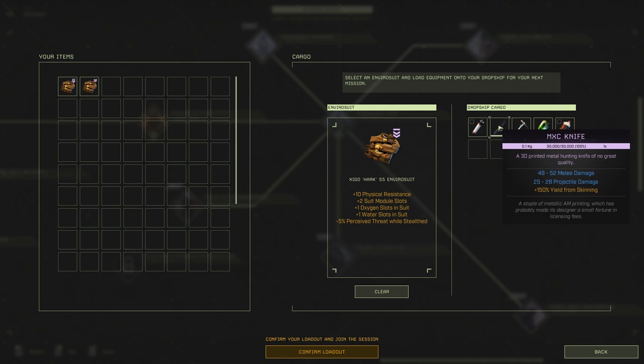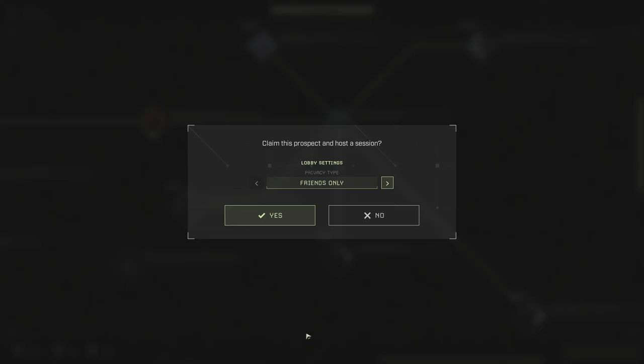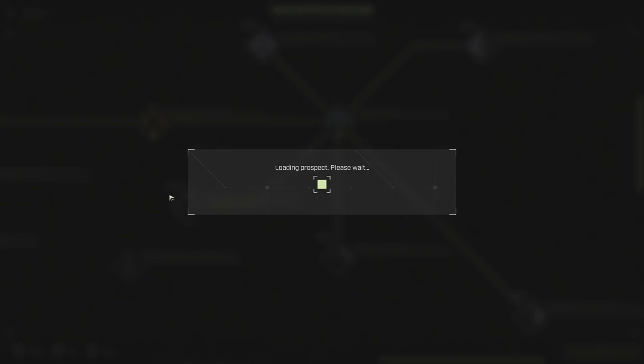Here's the loadout that I used: oxygen can, knife, pick. The mass dampener, which makes you run 5% faster — you can actually stack two of those — and finally the water can.